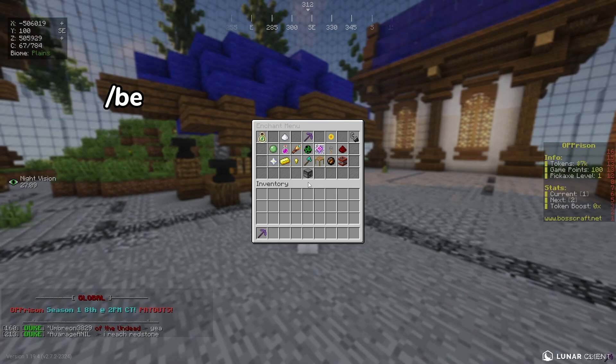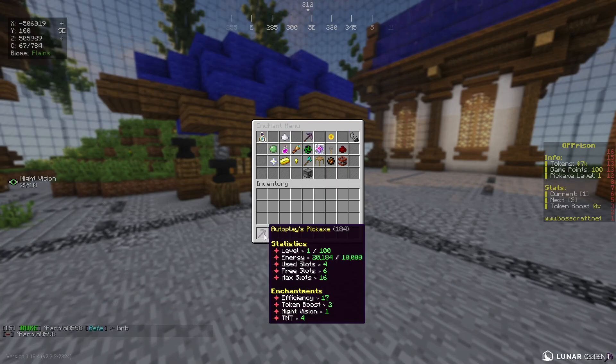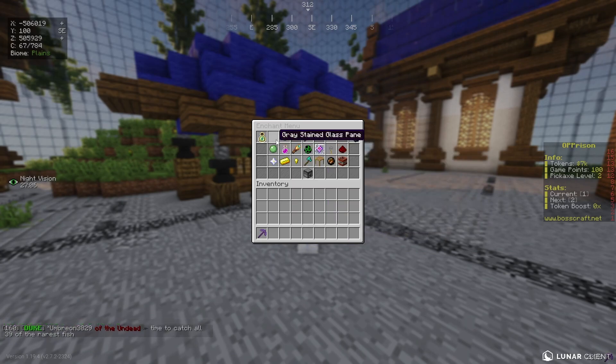You can use /BE to open your pickaxe menu. Here you can level up your pickaxe when you have enough energy, and you can see how much energy you need for the next upgrade. You can also use your tokens to buy enchants — for example, buying efficiency, which will increase your efficiency.